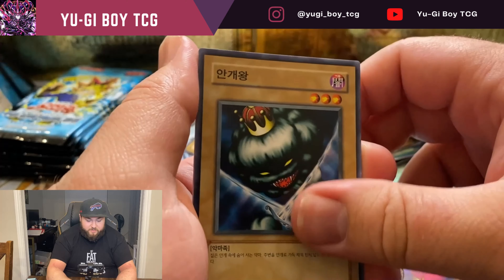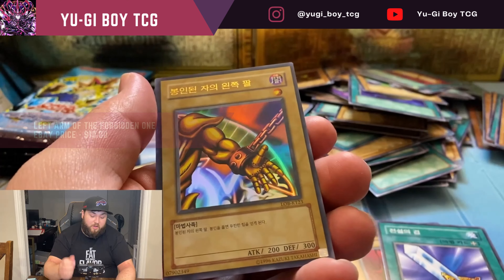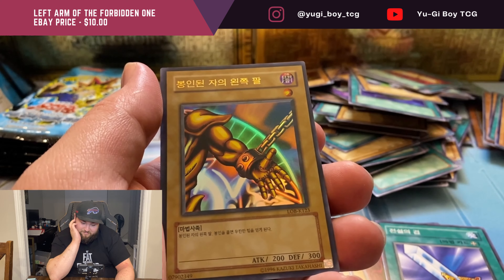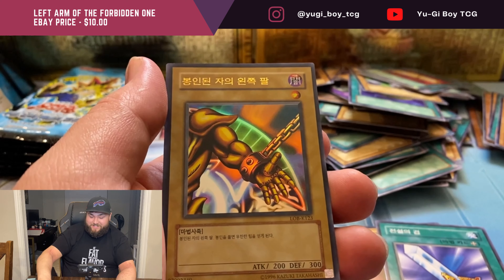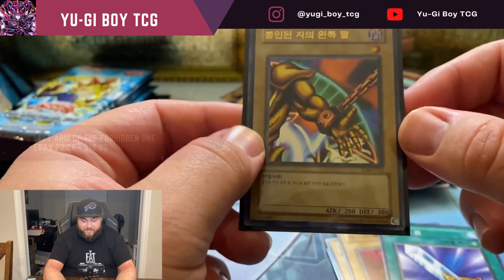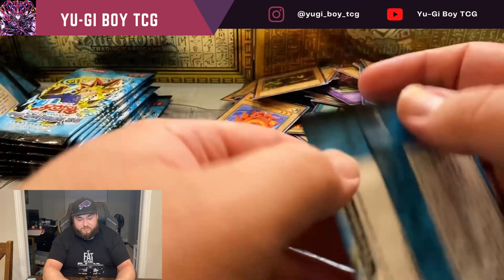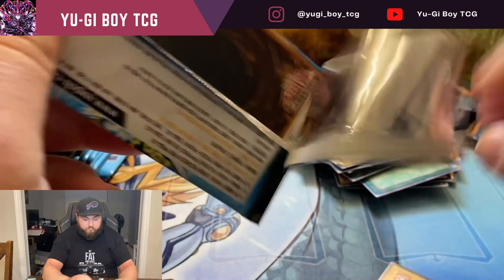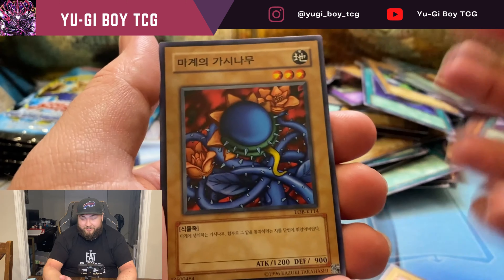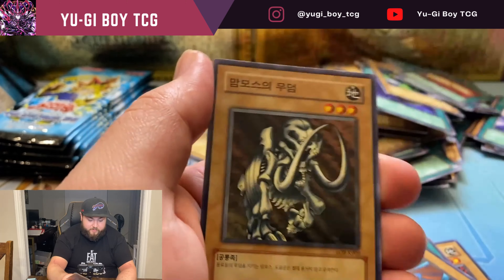I cannot believe we have not pulled a single holographic yet. Petite Angel — hang hang. All right, so this is the last pack on this side. This is really weird, but Korean packs can be super weird. Not a single ultra on that side — hopefully this is not a scam box, please don't be.